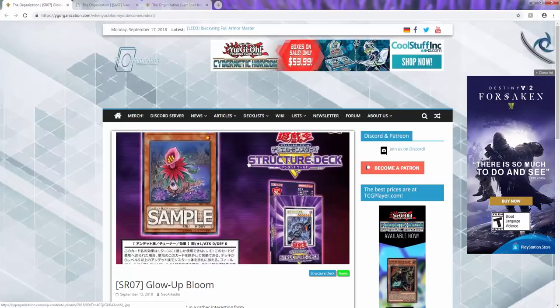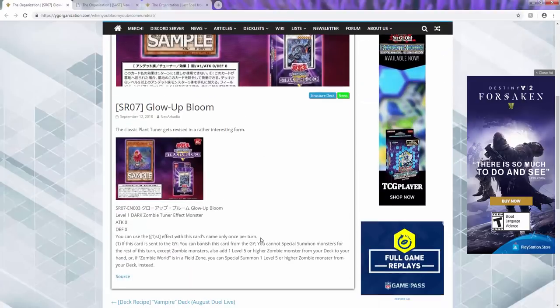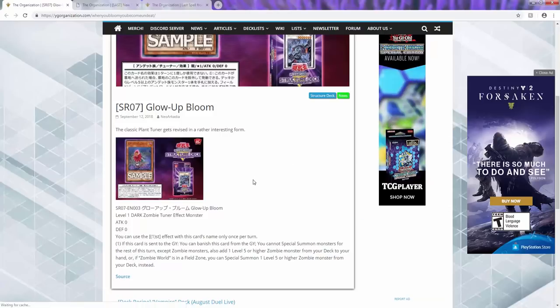This structure deck is getting better and better by the day. We have a spell card and a trap card, and I'm not sure if we're going to get any more exclusive stuff — this is the seventh card. But yeah, Glow Up Bloom is going straight into the deck. This card is bonkers. You can get into the level 8 dragon, summon Endless Decay, summon Il Blud from the deck — so much stuff.